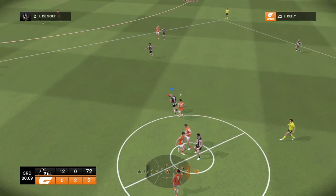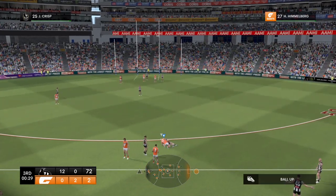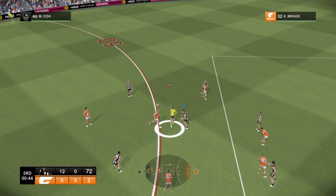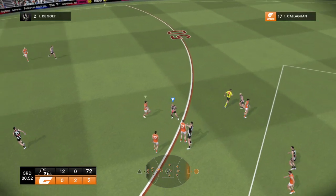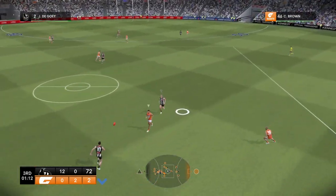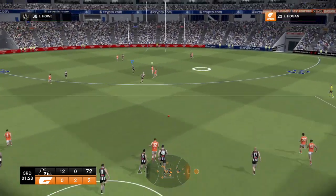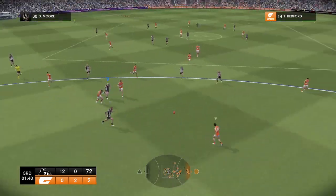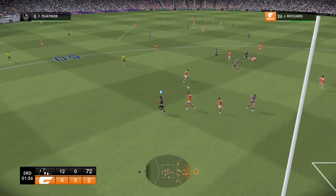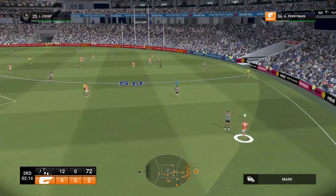Cox has been dominant in the ruck. Dugowie. Crisp — he's run into trouble. They appeal for a free kick but will have a stoppage. Punch clear. Dugowie out of the congestion. Hair pass cut off. Kelly — what's he got on offer? Brown. Perryman. Briggs — he doesn't waste many. Defence 101 there. Bedford cannot be deterred — he ran into a brick wall. Got to get it forward now towards the boundary line — that's a bit of a gift.